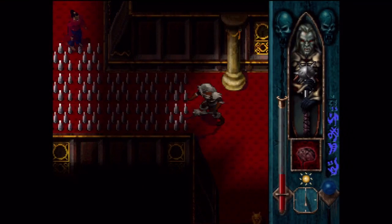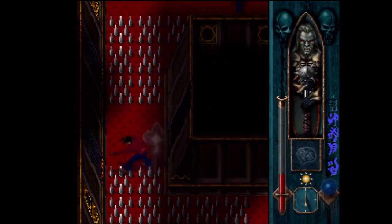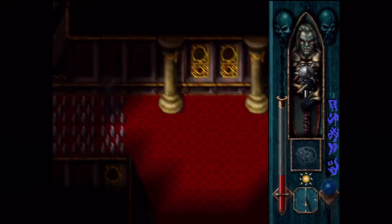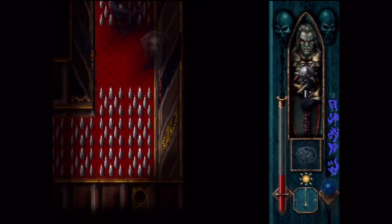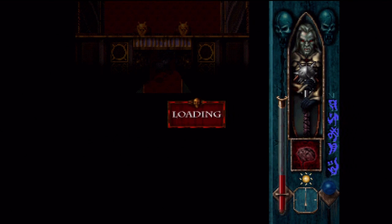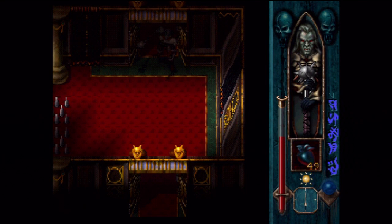It's another spiky room. Enough of your stuff — clearly we have to do this in mist form. Don't block me! Those guys can't get across the spikes either, which is kind of funny — that's an opinion, but it's the correct opinion. I'm going to use one of those Hearts of Darkness, by the way. There we go — now I feel better about myself.